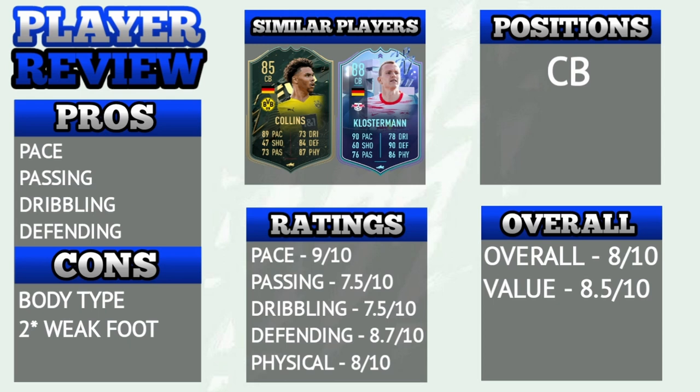Overall I will give him 8 out of 10 because he is an average center back with high pace. For value for coins I will give him 8.5 out of 10 because he is very cheap. In that price range Collins is much better, but if you want someone to play alongside Collins and you don't have the coins for Klosterman, then he is a good option.